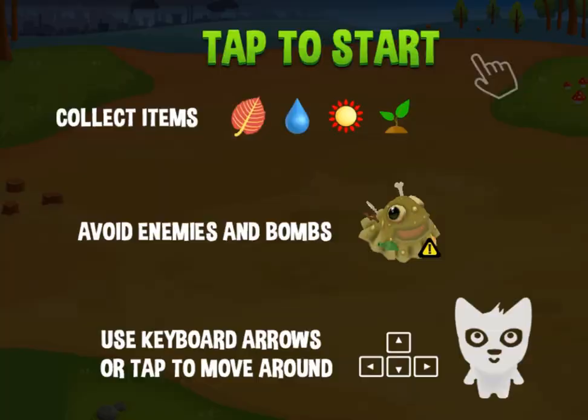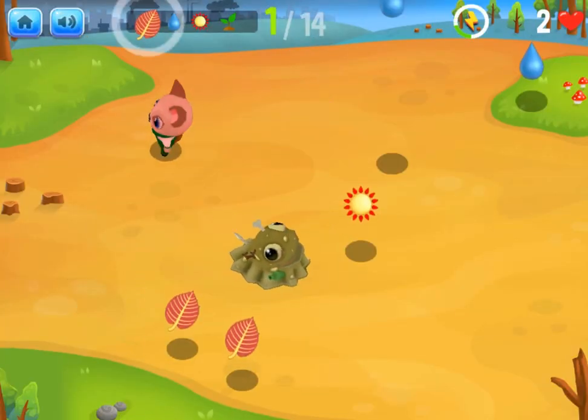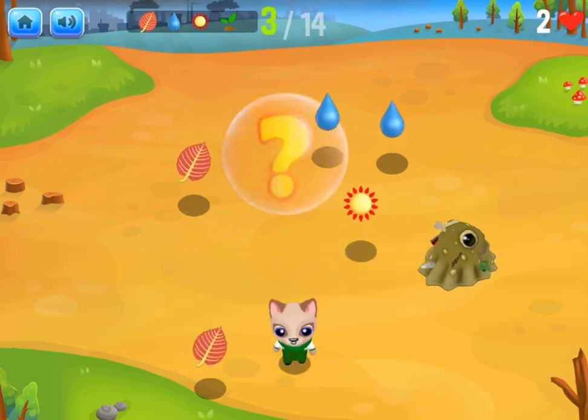In this quiz game, you are a cat collecting resources like sunlight, water and food. As you collect items, you will learn about the factors that affect population growth.